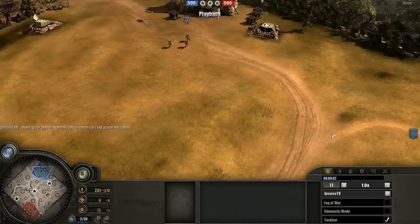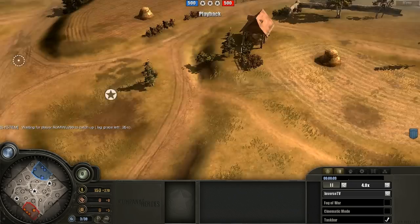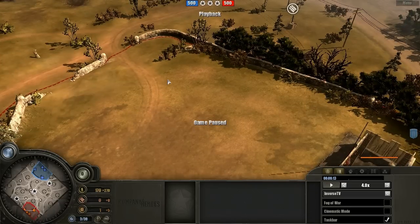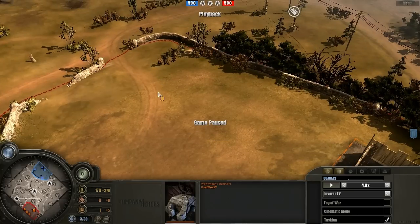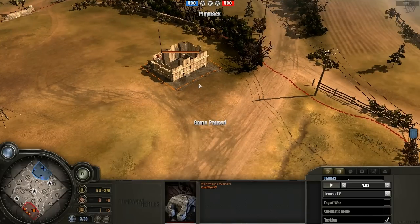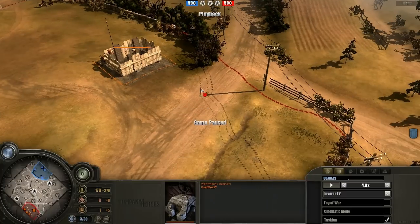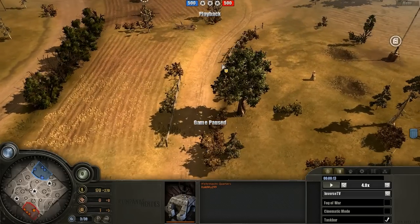Getting the game going — I usually speed through the opening sections. Right now I'm going to pause and note something: I normally put my Wehrmacht quarters on the top left side, but Wu is electing to put it on the right-hand side. This is something I want to pay attention to. It might not necessarily be better or worse, but it's different and that's something to keep in mind. You want to see what are the benefits of putting the Wehrmacht quarters here as opposed to over here.